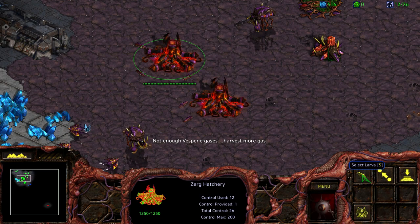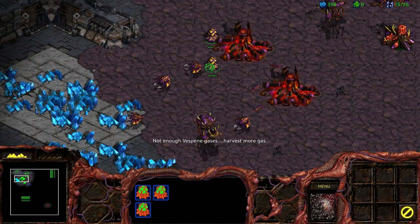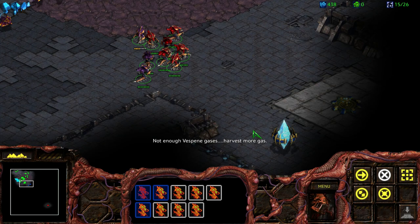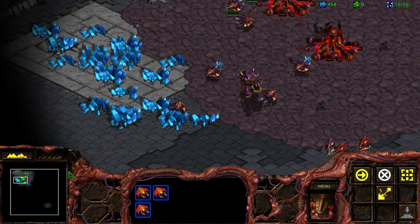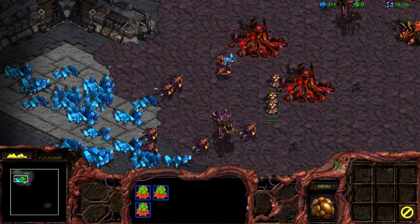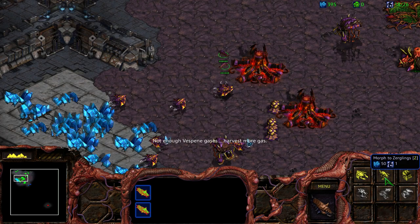Oopsie, didn't mean to click that. So how early — this is the thing I never understood when I was playing his tier — how early should you attempt to fight? Like, should I just rush zerglings right now as fast as I can and just start fighting immediately? Is that like a turret thing? Keep clicking that, I don't mean to.